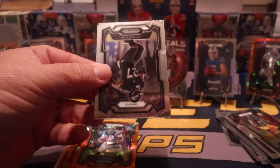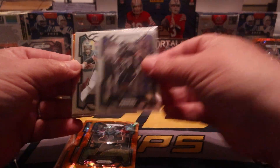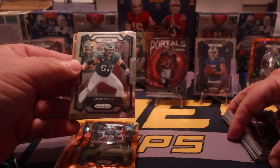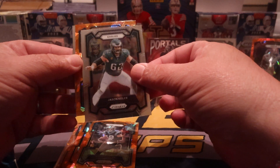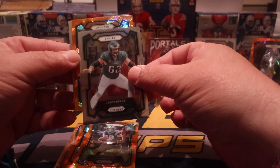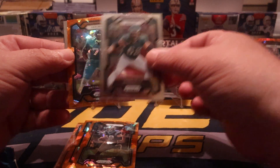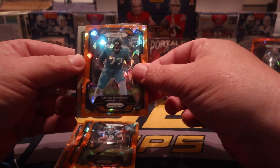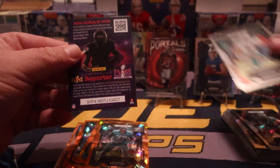Alright, Dobson's gonna start us off. Mr. Jason Kelce — young man, retired, good for you Jason, I like your show. For the orange ice, we got a Jag, we got a rookie — Antoine Harrison. And then the Dolphins — Zach Thomas.